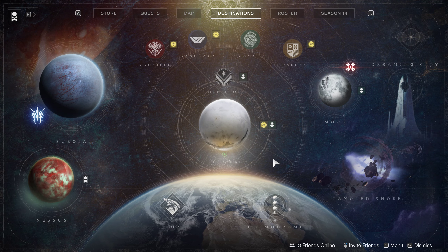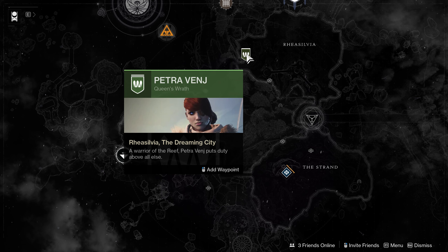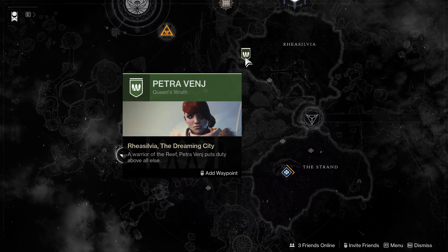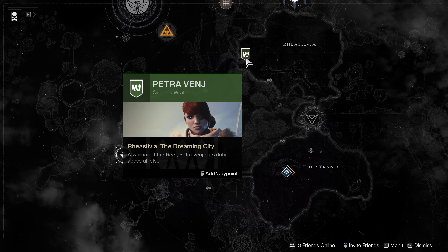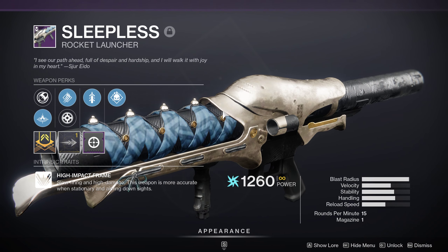I could still go to all these other places, with one major change for anybody trying to get to the Dreaming City. If you come to the Dreaming City and go to Petra, she has a daily bounty you can do, a story mission, and the Ascendant Realm you can go into. There are a couple of drops throughout the week that give you legendary items — armor or guns. And the guns are no longer sunset. I got the Sleepless rocket, and there's no sunset mark on it. It's not the worst rocket, so it's just one more thing you can go do.